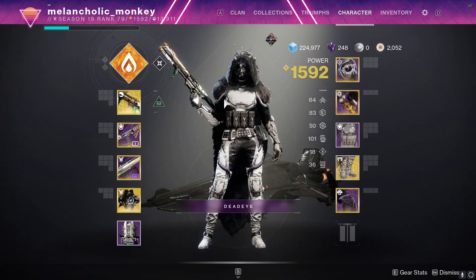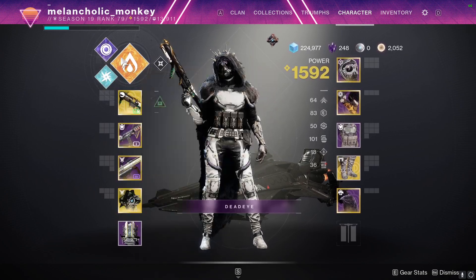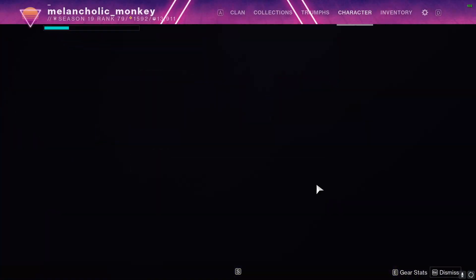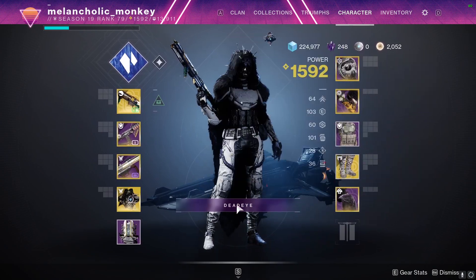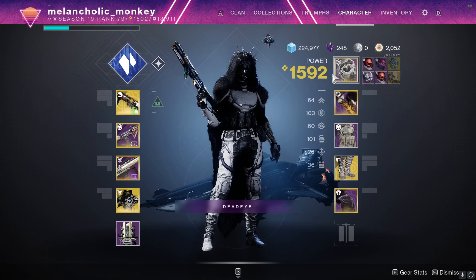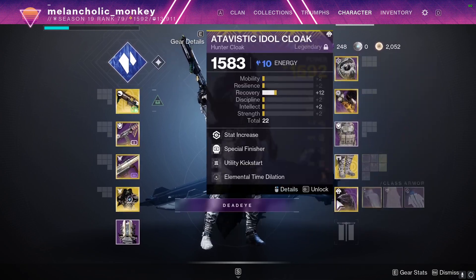That would probably be my one pick if you're indecisive — just because of the survivability. The only exception would be Hunter, literally just because of invisibility. So generally, go for some sort of survivability. Well of Tenacity is pretty good. If you end up not swapping to Strand, the elemental well build we've been running since it came out would be good.